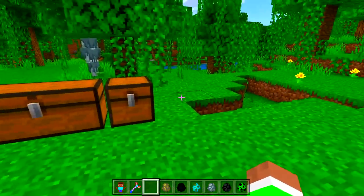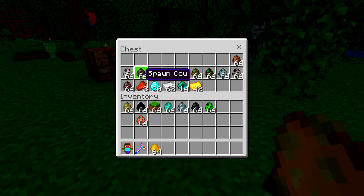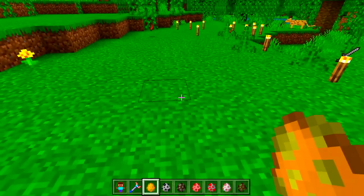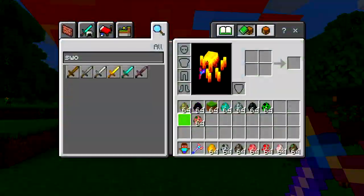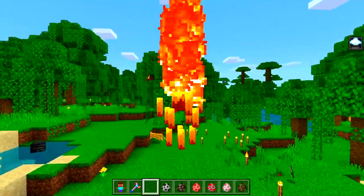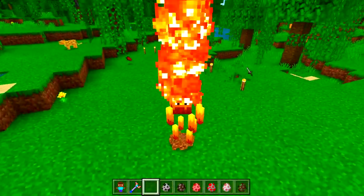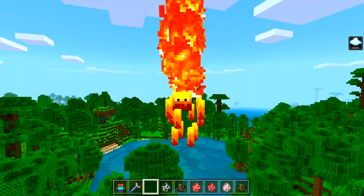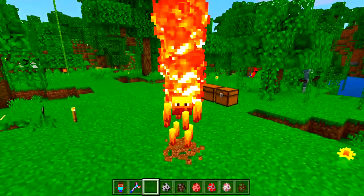That was actually all of them in that batch, so let's clear them and spawn the next wave. We already did the villagers, so let's do the blaze. I am now a blaze! As a blaze, if I hold shift I start flying — that's actually an ability you can use. When I let go I drop back down. Pretty much a real blaze — you can control your movement and fly straight up holding shift.